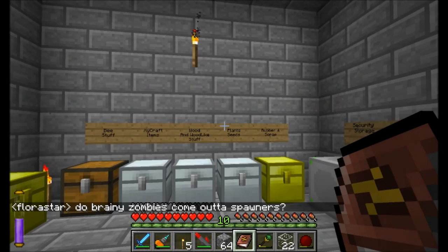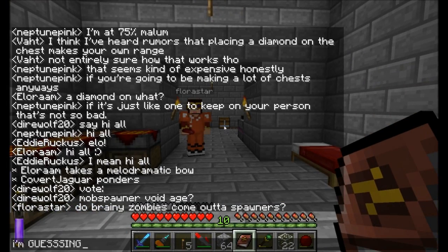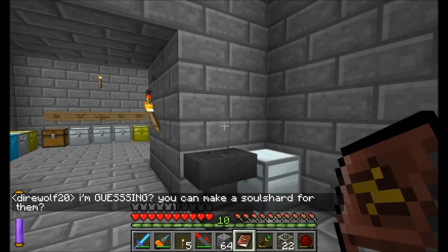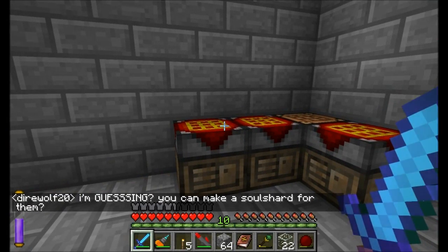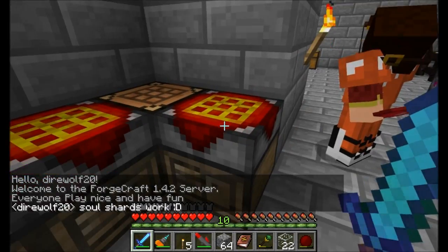Do brainy zombies come out of spawners? I'm guessing we can make a soul shard. I need to figure out if I can make a soul shard for brainy zombies — maybe I'll do that. Let me go test that in single player. I'm back from single player and discovered that soul shards work, so I'm going to make one.